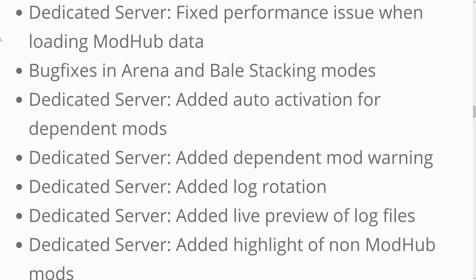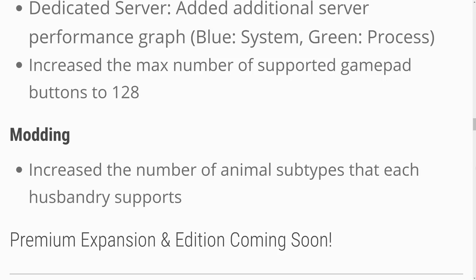Everything else is some quick fixes. For dedicated servers: they fixed a performance issue when loading in multiplayer data, fixed a bug in Arena and Bell Stacking modes, added auto-activation for dependent mods, added a dependent mod warning, added log rotation, added live profile or log preview of log files, added highlight of non-Mod Hub mods, and added an additional server performance graph showing blue system and green process.